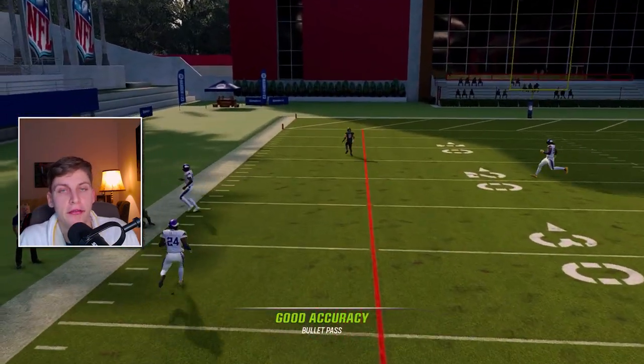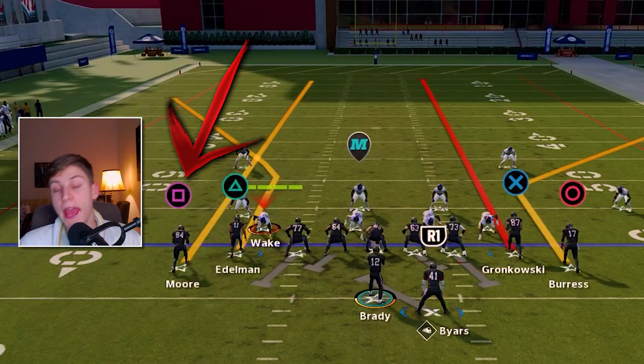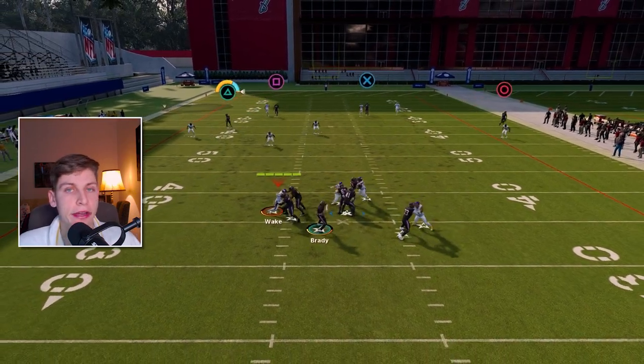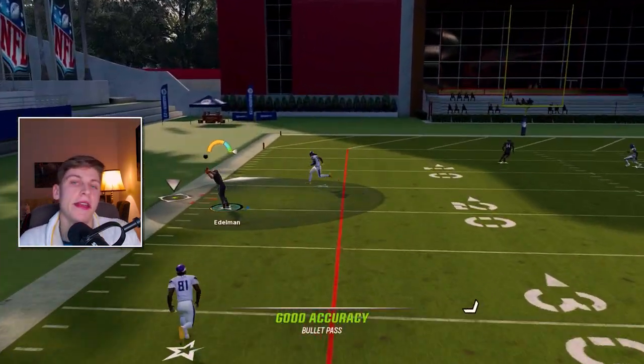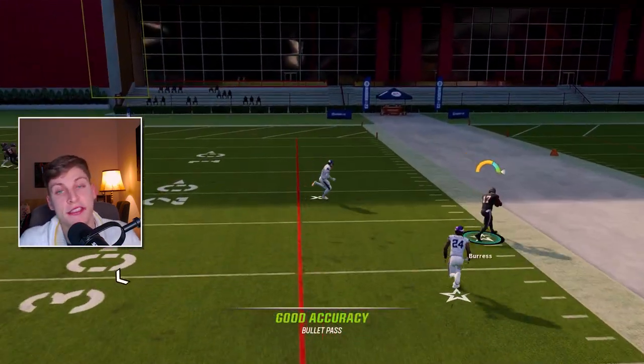Cover 2 is also very easy to beat. You can be anywhere on the field. You're going to put square on a streak, then put X on a streak, and circle on the corner out. Either one of the corner outs is going to be open against Cover 2. Very easy — you see me hitting the one on the left and hitting the one on the right. Very simple. I'm going to keep this video as short as possible, so let's just keep it moving.